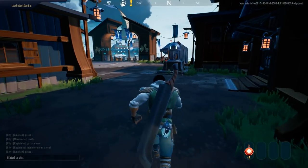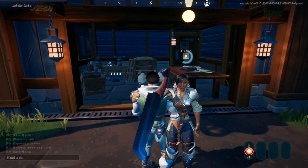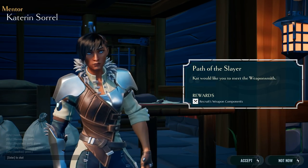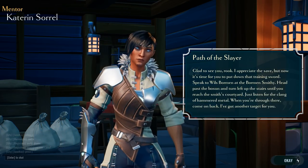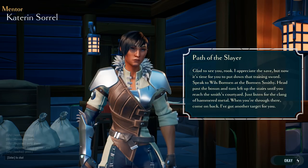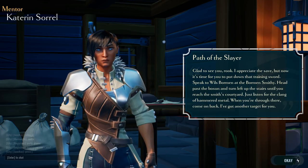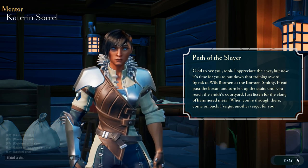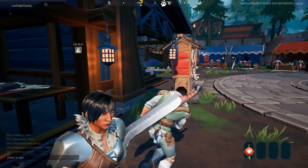Exclamation mark — yep, over here. Ready for a challenge? Would you like to meet the weaponsmith? I think I might have just met him anyway. Catherine Sorrell — yes. I appreciate the save, but now it's time to put down the training weapon so to speak. Head to Wills Boardman at the Boardman Smithy — past the bosun on the left of the stairs until you reach the smith's quartet.